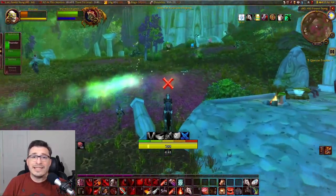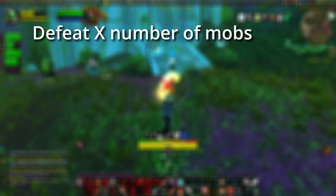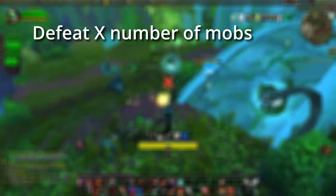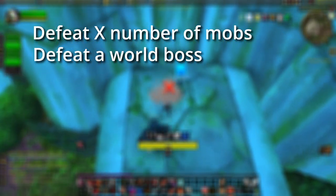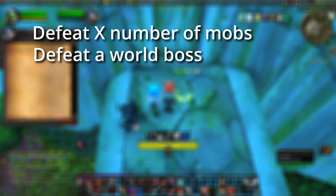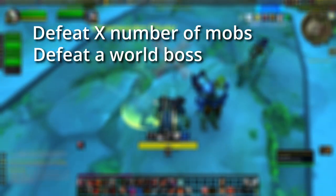There are six different types of quests you can get. The first is to defeat a number of mobs, which can be either regular or elite mobs. The second is to defeat a world boss — as long as your faction tags the world boss, you can get kill credit for it, so it doesn't just need to be your group.